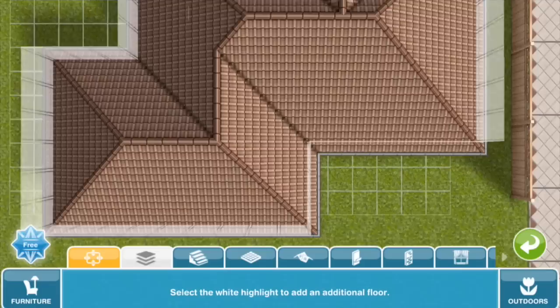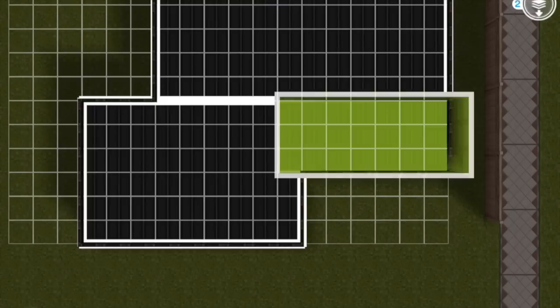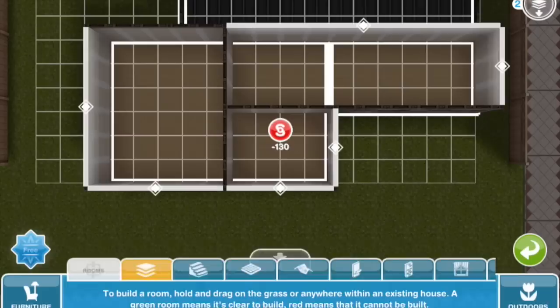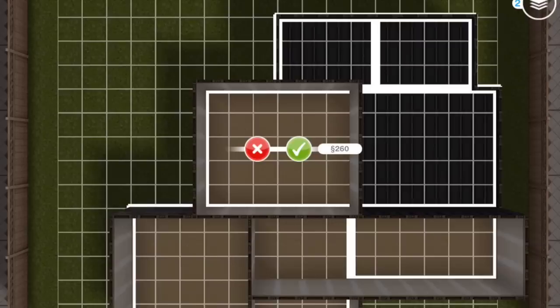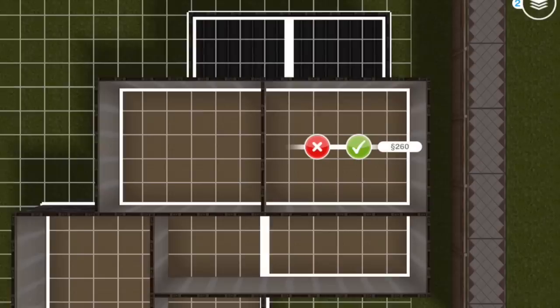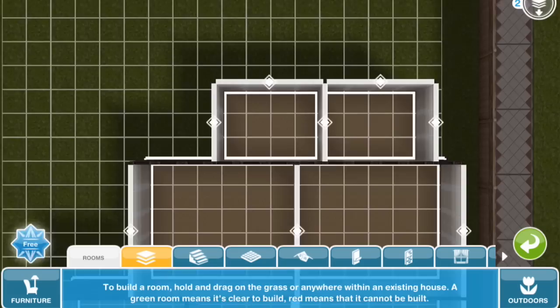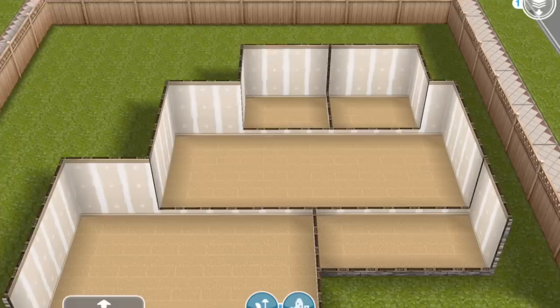I'm now building the upper floor which, as you can see, costs 300,000 simoleons currently in the game. This is the upstairs hallway. You always have to build a room on the upper floor for the staircase to go to. There will be three bedrooms upstairs and each one will have its own private bathroom. All of the bedrooms will be the same size and all of the bathrooms will be the same size.